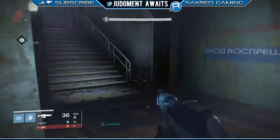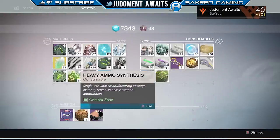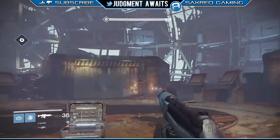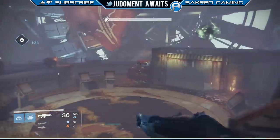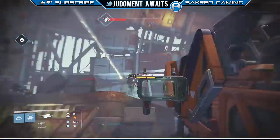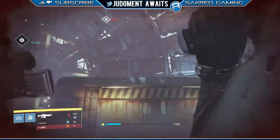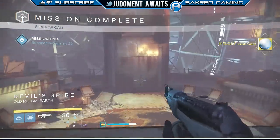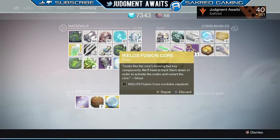You'll go up the lift — it's right around here. Go up the lift, pop a heavy, it's going to help you out. Also popped a Three of Coins but didn't end up getting anything. You'll pick up the chest there, which doesn't seem to do anything. Then everything is going to spawn in — you're going to get three or four wizards that you need to take out. Two rockets ended up taking them all out; a heavy machine gun will work as well. After you take all of them out, that's when you're going to get the Ikelos Fusion Core.